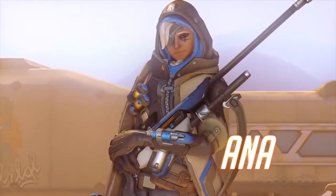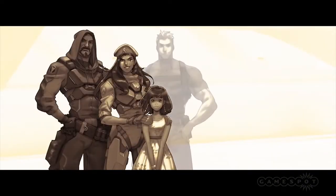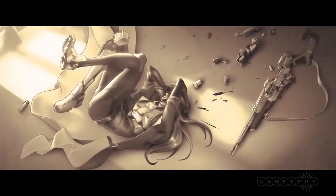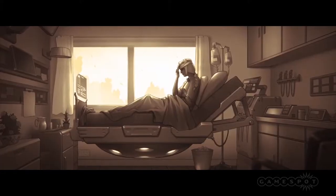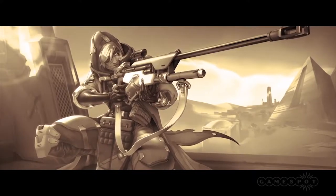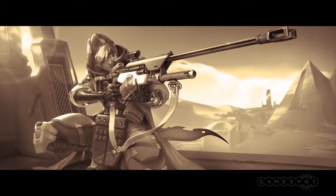What's up fellas, my name is DJ and today we're going to talk about Ana, the new hero in Overwatch. Ana, reporting for duty. Ana is a sniper and one of the founding members of Overwatch. She is also the mother of Pharah, the Egyptian soldier. Her story is that she got shot in the eye by Widowmaker, faked her own death to take a break, and only returned to Overwatch because she was getting bored doing nothing with her life.